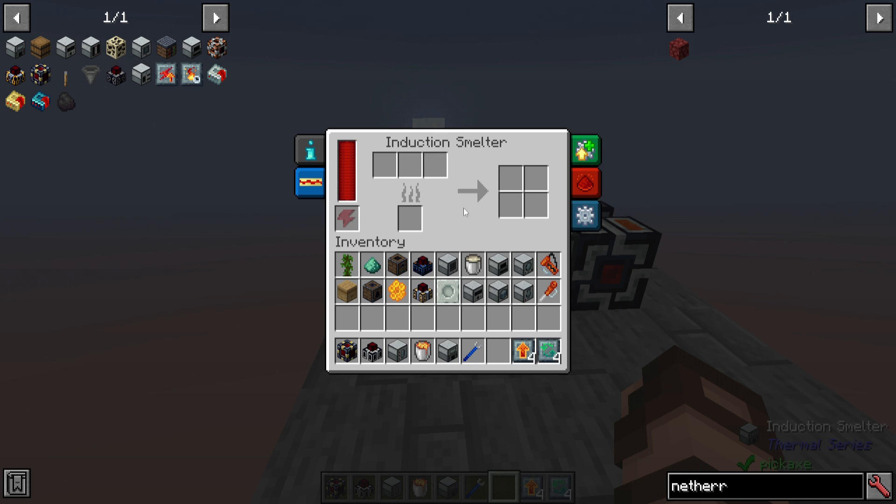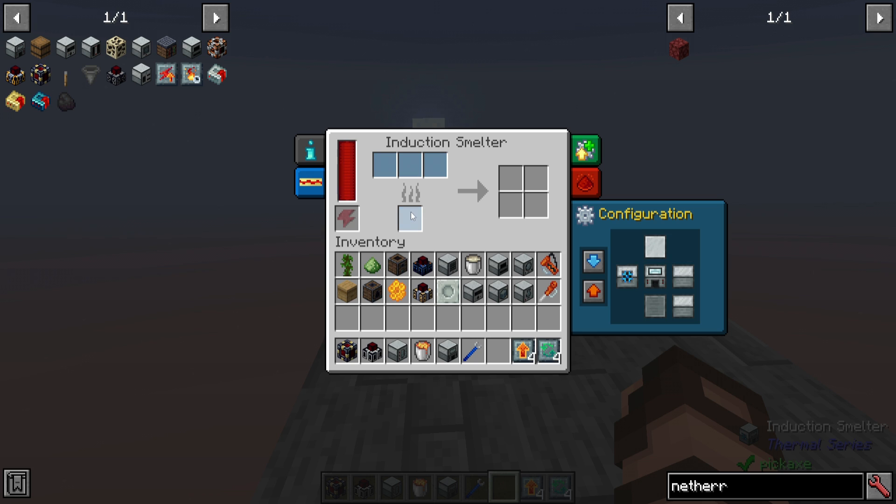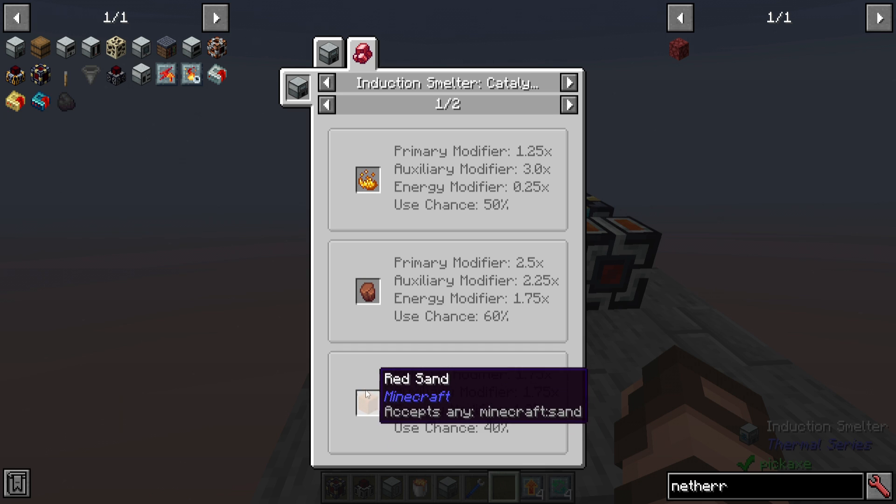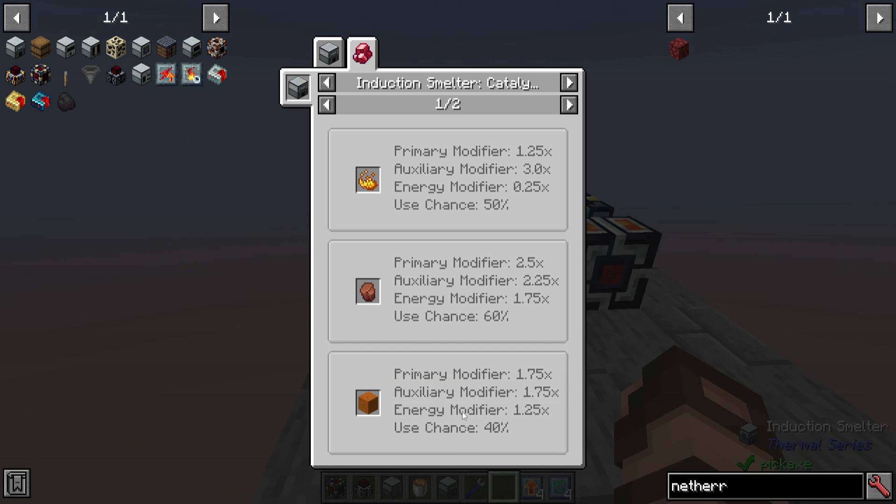In the Induction Smelter, you have a lot of different types of recipes. Keep in mind that if something can go into the induction smelter and it will fit into both the top and the bottom, it will probably just go into the top until it overflows and then start filling the bottom. So if I'm having sand filling this — why sand? Well, if you go to the catalyst list by holding an induction smelter in your inventory and pressing U with JEI, you can go to the tab and see the catalysts. There are multiple pages of them, and sand is one that will increase the benefits you can get.